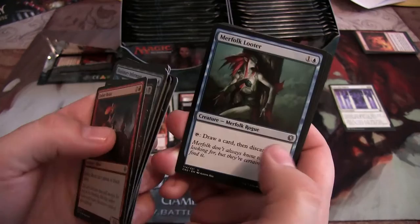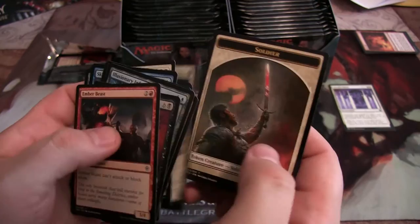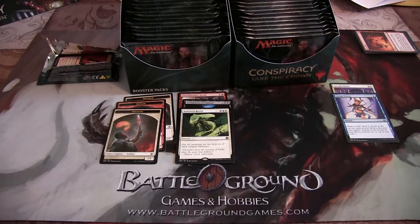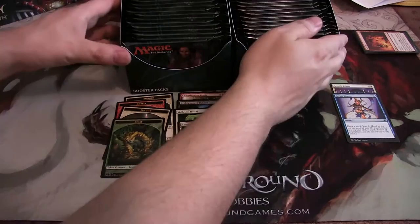Over here we've got Rogue's Passage, Merfolk Looter, Manaplasm, and Hallowed Burial. Nice Soldier token. This pack has a Serum Visions — that's pretty sweet. And then a Throne of the High City and a Beast token.